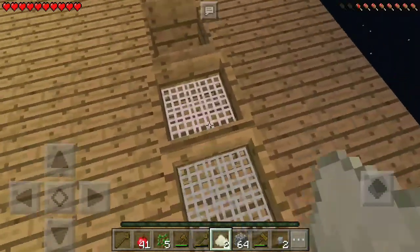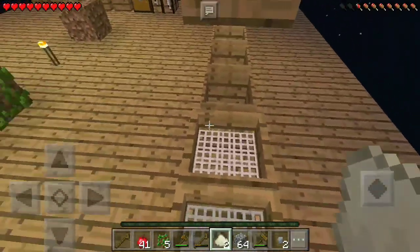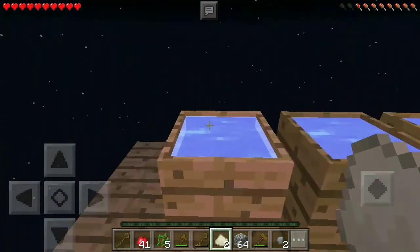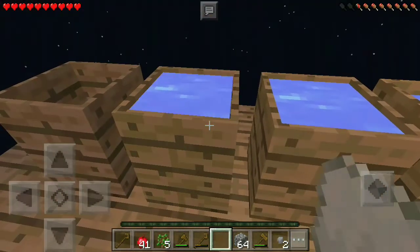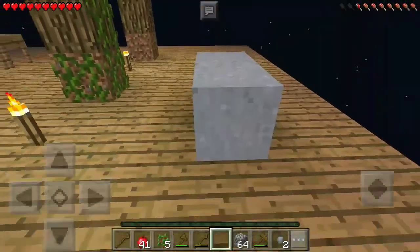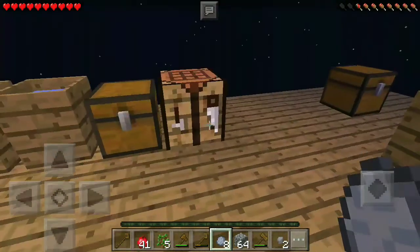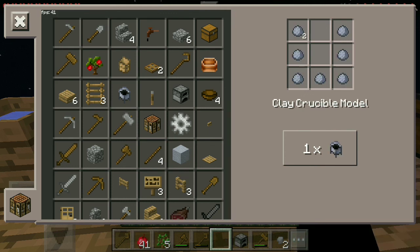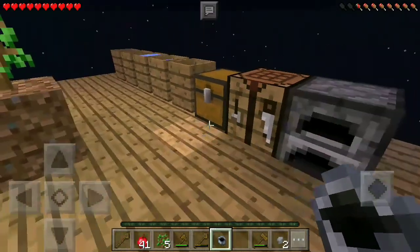In the PC version you can save the dust to get bone meal and stuff, but over here it doesn't seem to work — maybe it's a bug. But there's another use for the dust: we grab the dust and go to our little wooden barrels filled with water, click it right there, and we actually get clay. This is pretty much the way we're going to be able to make lava.